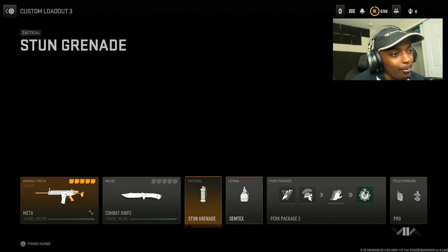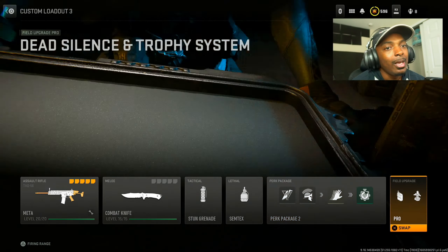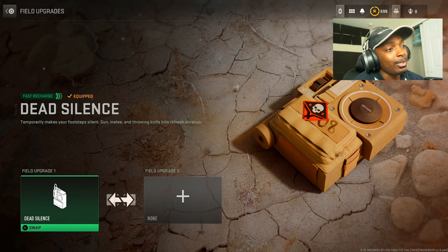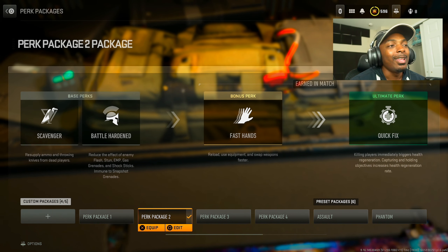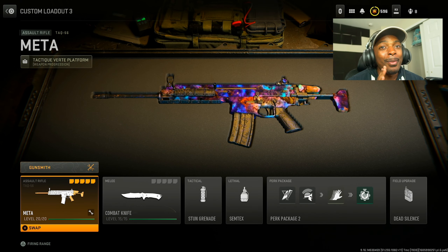The one thing I have to talk about now is my perk package and lethal and tactical. Stun grenade and semtex — I don't think you need a throwing knife. I suggest just having one field upgrade; stick to dead silence so as soon as you get a kill, you can fly around the map with no sound. The perk package is scavenger, battle hardened, fast hands, and quick fix. Scavenger obviously gets you more bullets; battle hardened because I feel like I get stunned a lot; fast hands to reload, use equipment, and swap weapons faster; and quick fix is so useful — as soon as you get a kill, your health goes back to normal so you can get multiple kills and just slay like a super soldier. This is the most optimal setup in Modern Warfare 2.